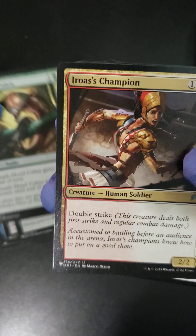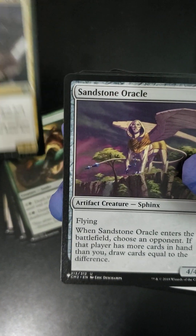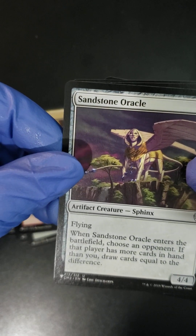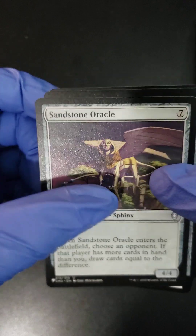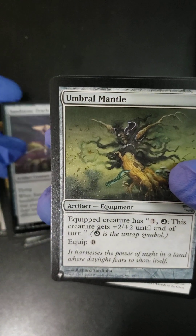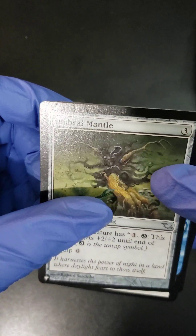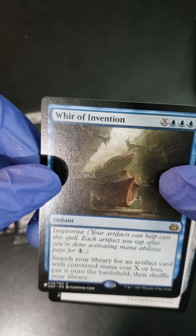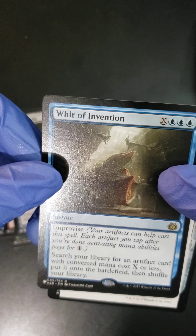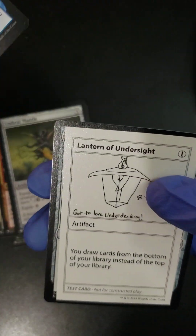Now we're into our uncommons — we got Eos's Champion, Human Soldier. Follow that up with a Sandstorm Oracle, artifact creature Sphinx, seven casting cost. Then an Umbral Mantle, artifact equipment. And let's see what our rare card is — we got War of Invention, an instant, blue, three to cast plus X. X will give you the card out of your library.